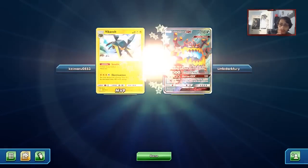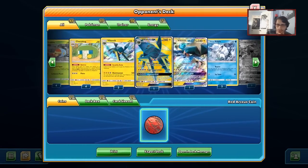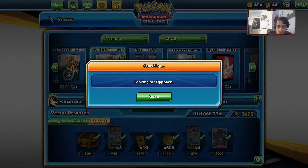Mismagius might be more broken than expected. My opponent didn't actually have that many abilities to really take advantage of — that match could have been a little different. Vikavolt is a little scary because it's one of the only things that has the potential to one-shot. We'll do another game with our deck here and see if we can keep up the Guzzlord pressure.